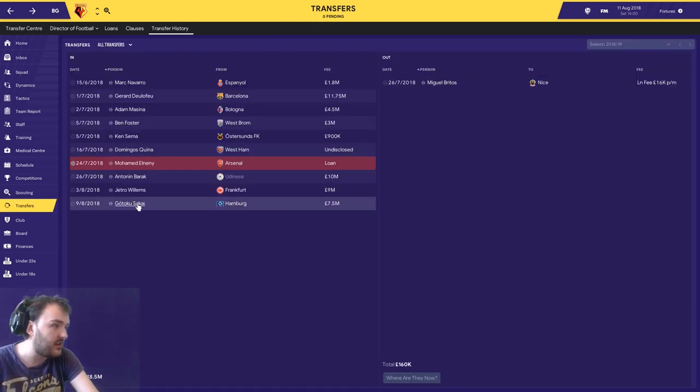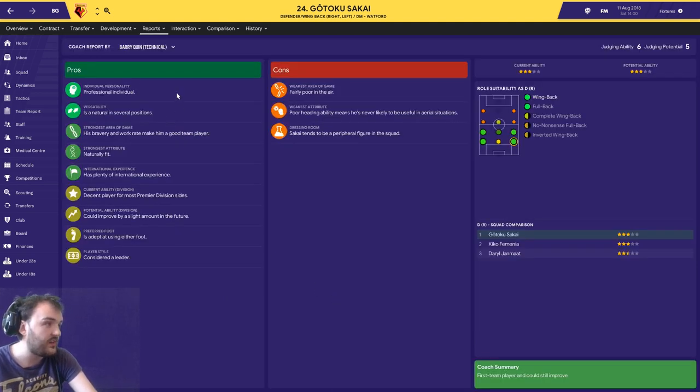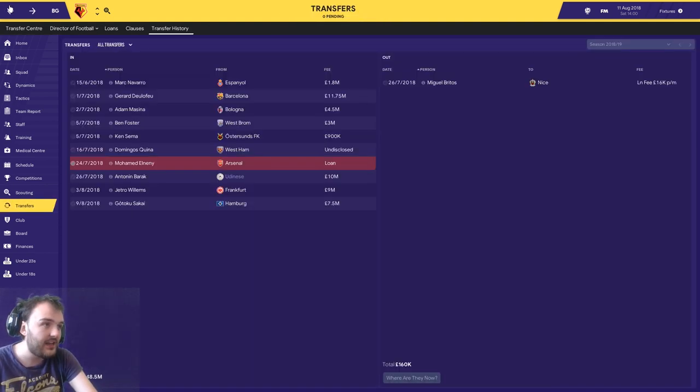Last but not least is Gotoku Sakai - a right back, another position we needed improvement in. He's only just joined so hasn't played yet. Scout report says he's professional, natural in several positions, naturally fit, a decent player for most Premier Division teams, and at least as good as Kiko Firmino. So I think Gotoku is going to be my first choice right back. The only notable departure is Mikel Britos going out on loan.